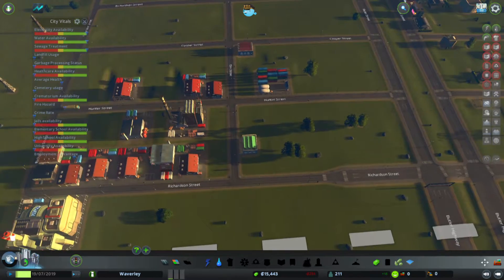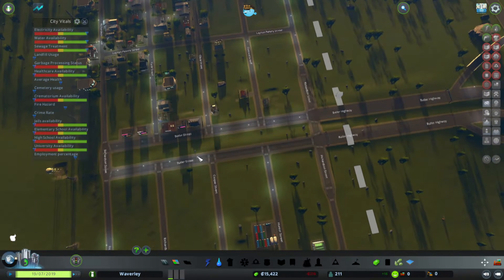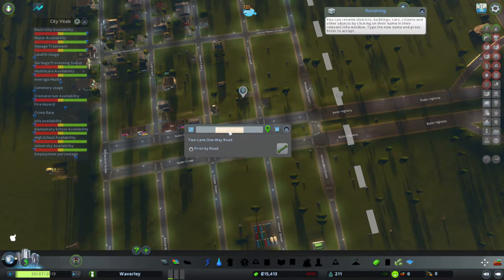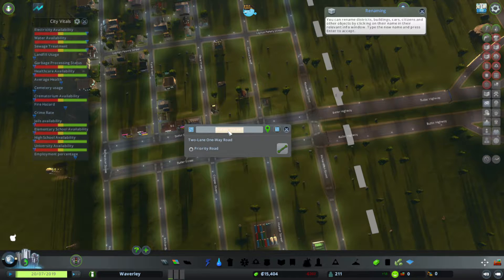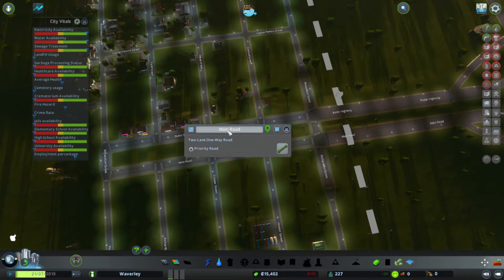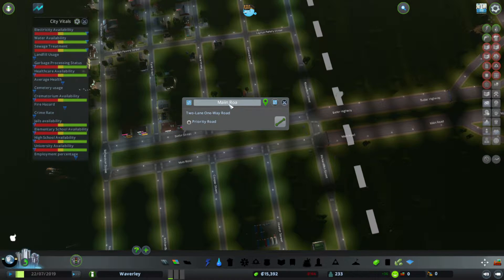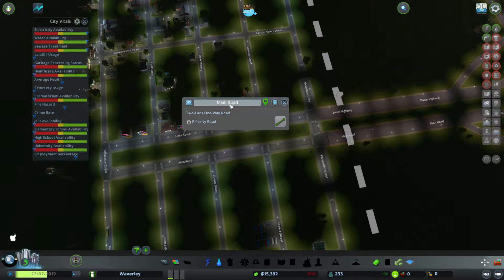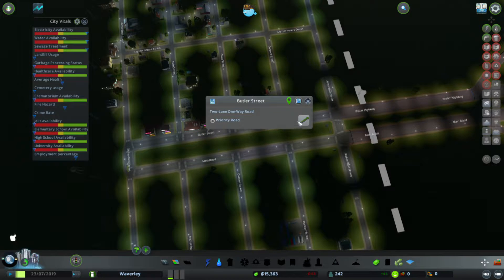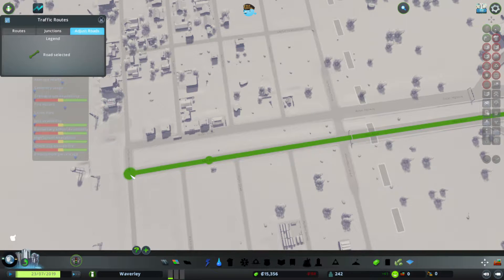I'm going to start naming some streets, but this area is not really going to last forever. Let's start with the highway and give it a main road name of — Main Road. Because I have limited levels of imagination. Can't spell main! And so that's just the main. It won't let me do two with the same name, so let's do it this way. So this is the tool that you've got access to, to modify where roads actually start from and go to.